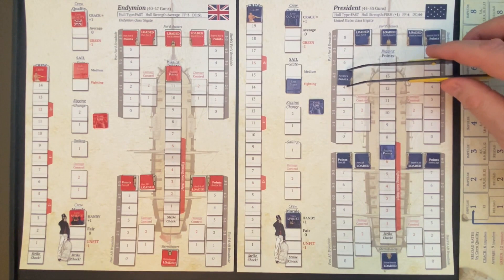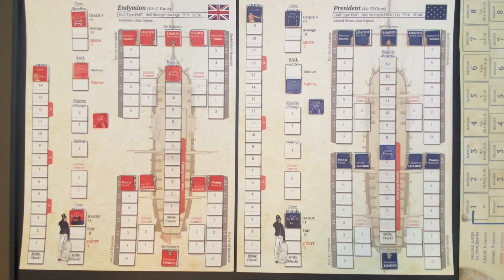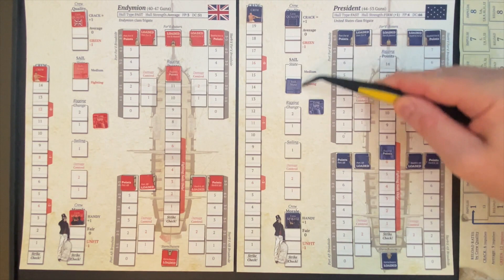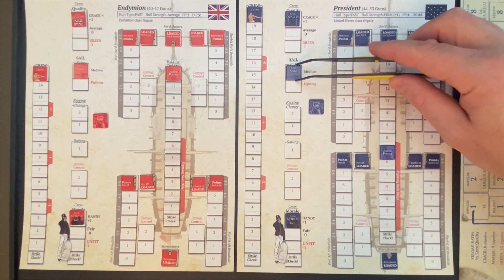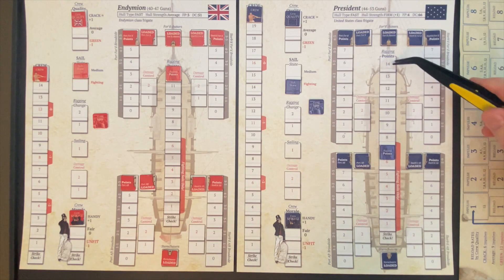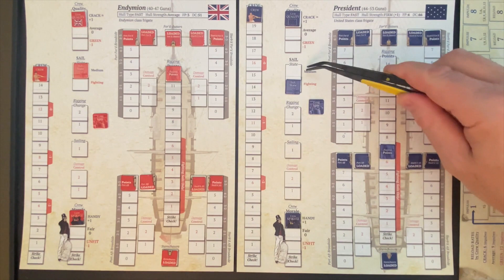The sail state can be either medium sail — basically full speed, but rigging hits deal full damage — or fighting sail, which divides your movement points by two but halves rigging damage received. You're making a decision between maneuverability with more rigging damage risk, or reduced maneuverability but protection. The President is stuck at seven rigging points, so it can only be in fighting sail capacity and will start the game that way.